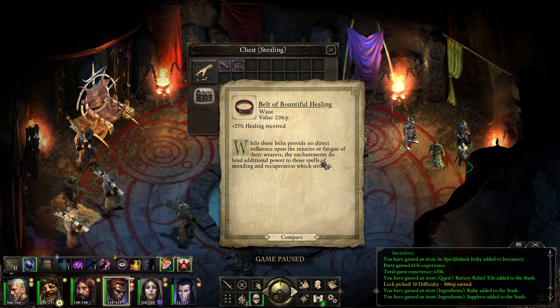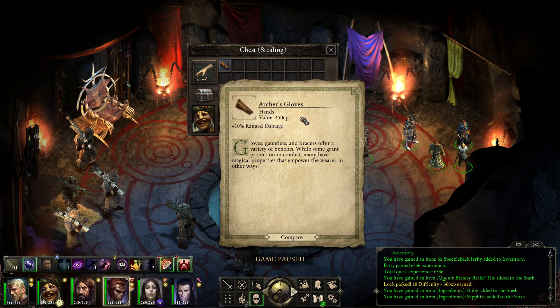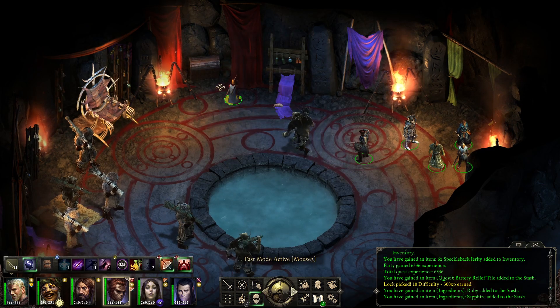Now for the interesting things: Belt of Bountiful Healing — plus 25 healing received. While these belts provide no direct influence upon the injuries of their wearers, the enchantments lend additional power to spells of mending and recuperation. Not really sure if anybody is going to use it. Oh baby — Archer's Gloves: plus 10 range damage. Gloves, gauntlets, and bracers offer a variety of benefits; many have magical properties to empower the wearer in other ways.